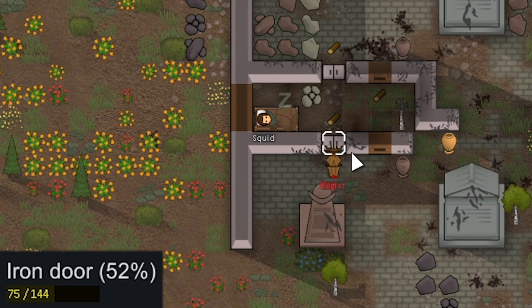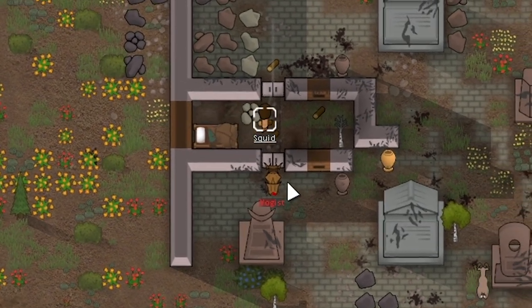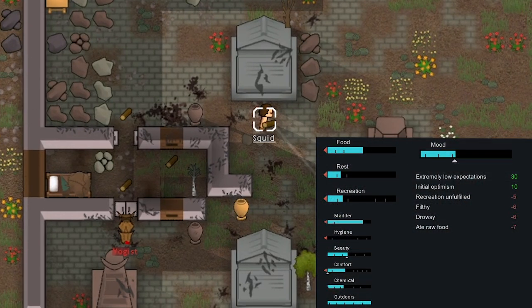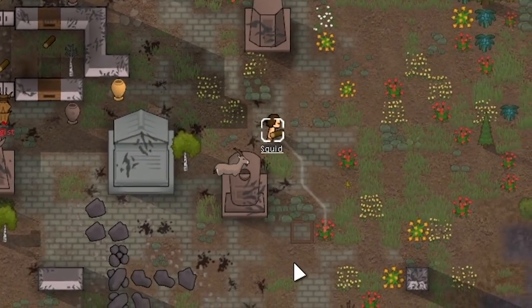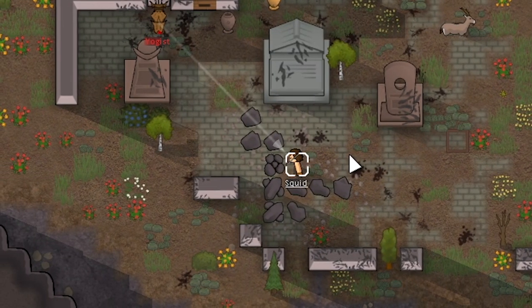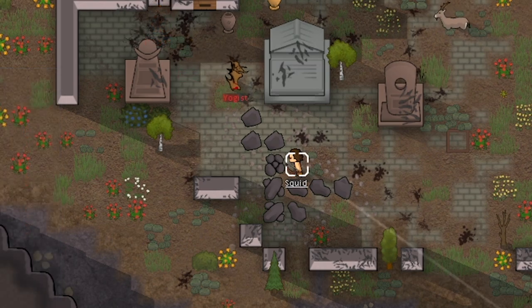Yogi is going to knock this door and we don't want to let him destroy it because then he might try to set the bed on fire. He did not get enough rest in — this is kind of bad. We're going to have Squid just run outside — he's not below mental break right now but he's getting there. We might have to just tag him here just to make him stop hitting the door because we do not want him to go inside. Okay, we did not kill him there and that did end up pissing him off.